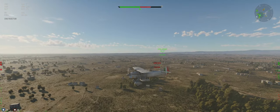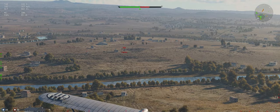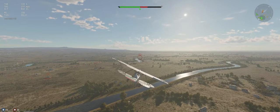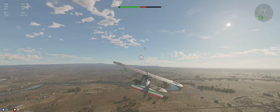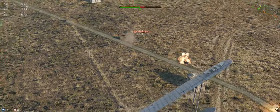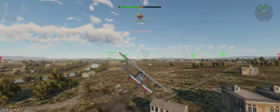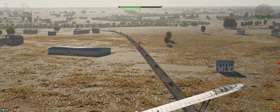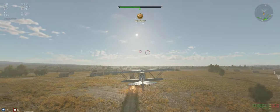They're down to one player — let's see who he is. We've got two lines converging, which is not what we want, but let's make it work. We're going to be taking a lot of AA fire and potentially get shot down, but gotta risk it for the biscuit. Love them fifties. Just go ahead and break off for the other line — lined up nicely. That helps if you shoot them, but whatever.